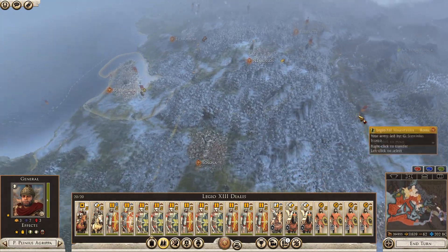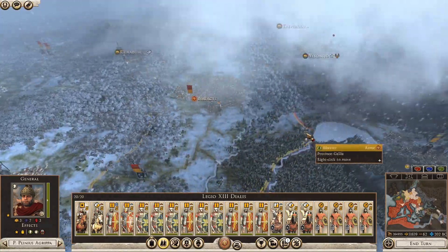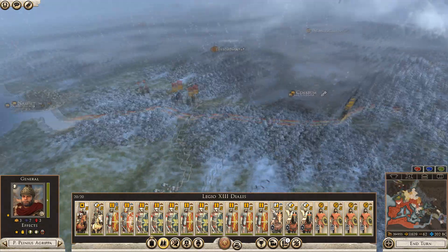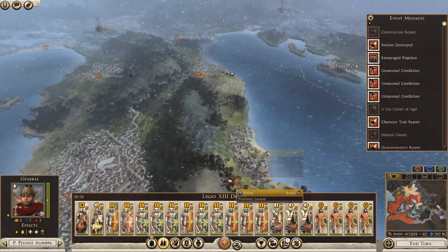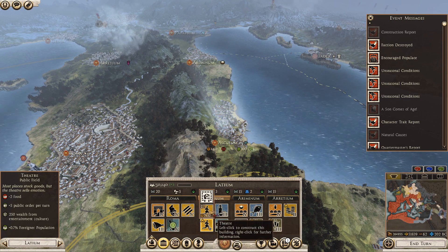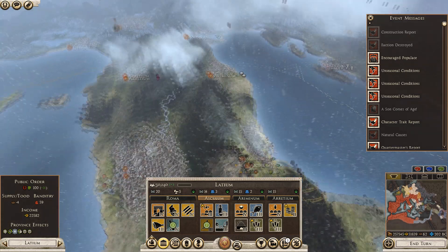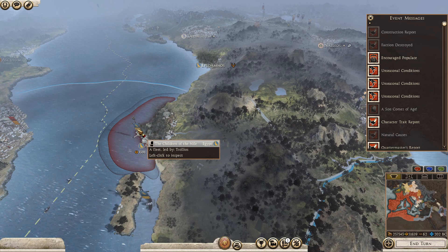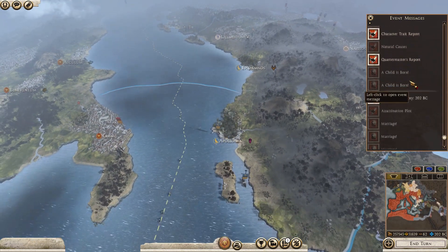I need another army - this army being blocked by this agent is a real pain in the neck. I don't think there's much else we can do this turn. Auditorium in Asculum - we've got the food for that so we can take that up. Action destroyed the Epirotic League. Looks very much like Egypt has come over this way, so it looks very much like we may have to go to war with Egypt - which could be interesting.